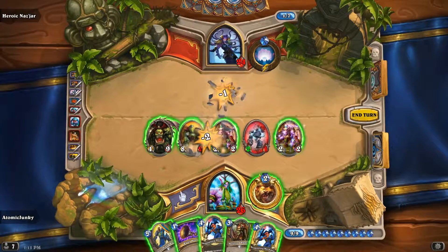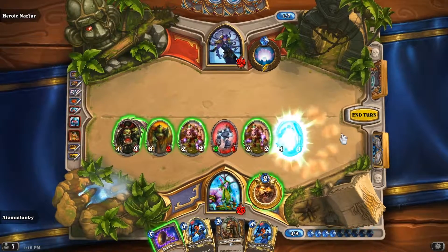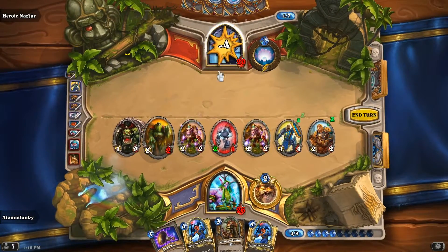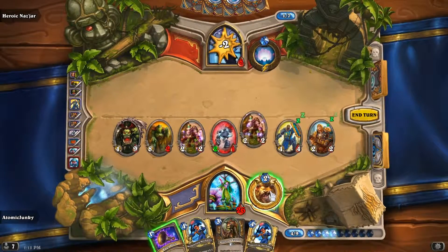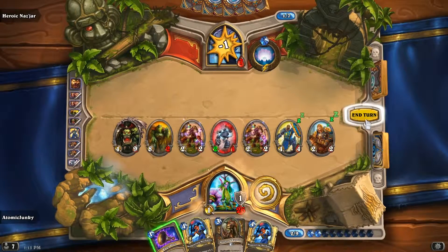Her board is now clear. We play our Silver Hand Recruit and go with everything into her face. She is down to 7 now.